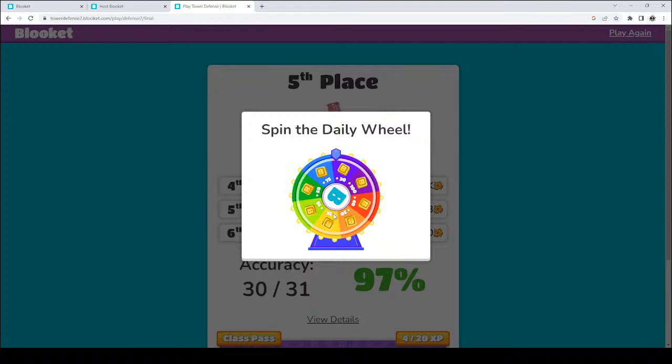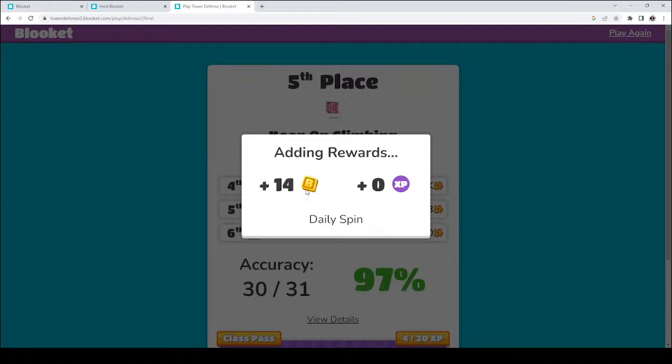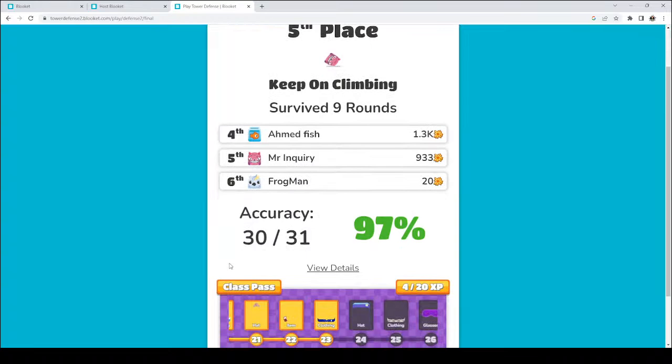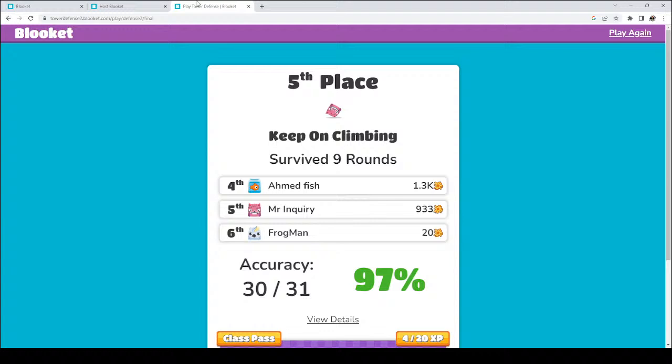Make sure you spin the wheel to check out the tokens you're getting. You can check out your accuracy. I ended up in fifth, which is awesome — you guys were so focused, that was great. We're going to switch over to multiplication. Give me a thumbs up if you feel like you are ready for a little bit of multiplication right now. So let's go ahead and take a look at multiplication. We might not jump all the way up to exponents today, but let's swing on over and I'll get that game started for multiplication.